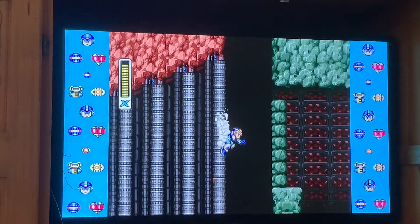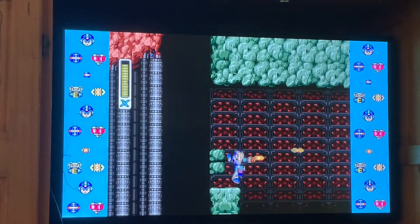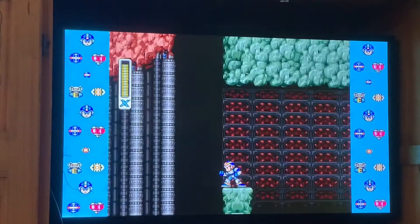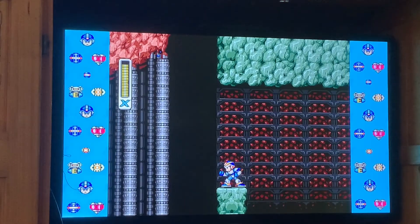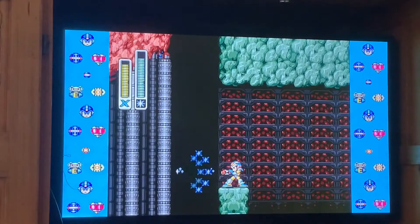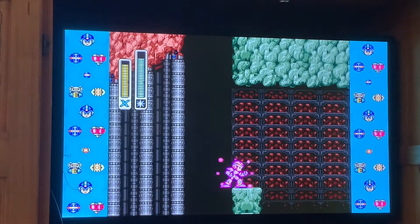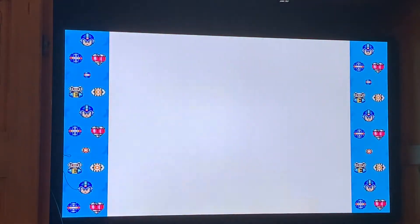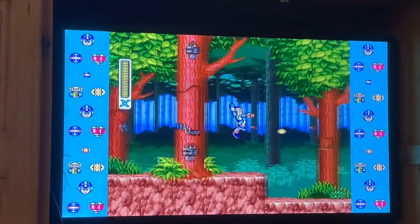Down here, you're not supposed to do this part yet. Over in that general area there is a heart container. The way you get to it normally is by beating Launch Octopus first — a boss we haven't beaten — and then a bunch of water will appear here. But there is a way to cheese it involving the shotgun ice. I've pulled it off a few times; I might not be able to do it here without getting a game over. If I get a game over, I'll stop. It is possible to hit that ledge and wall jump up there. You do start back at the beginning, which is a little annoying, but I'll try it a couple more times.